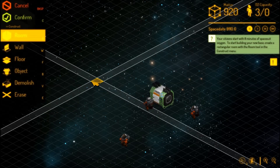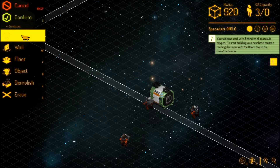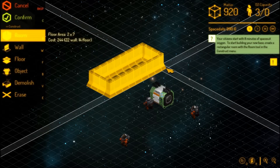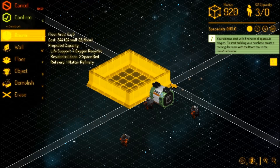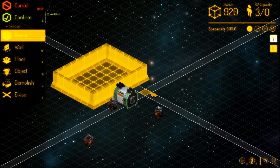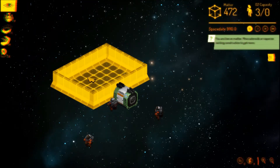We'll construct a small room. Because right now if we hover over them it says in the tooltip: oxygen, 7 minutes and 56 seconds — that's how much oxygen they have left. If they run out of oxygen, they die. We don't want that to happen. So we're going to build a small room just by clicking and dragging. We're going to try and make a life support room with oxygen recyclers — six oxygen recyclers — which will cost 448 bits of matter.